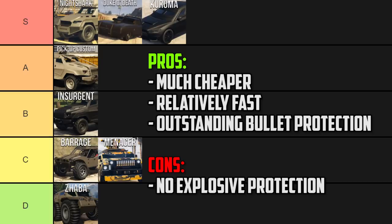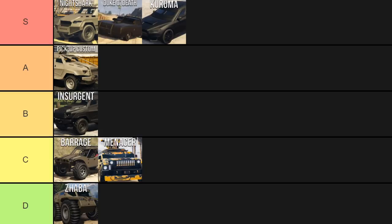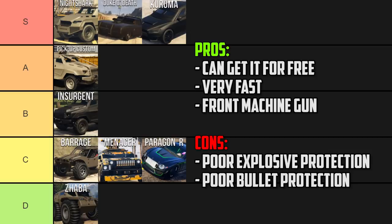The Armored Paragon R is going in C tier. It's around $900,000, but you can get it for free if you host all of the Casino Story missions and complete them in order — you will need a penthouse for that, but it's a pretty good bonus. This is the fastest of all the armored cars, so from a pure driving perspective it's the best, and the driver gets front machine guns built in. The main drawback is that the windows aren't completely bulletproof — similar to the Zaba, they'll take around 15 bullets before they break and you're fully exposed. For that reason, it's C tier.